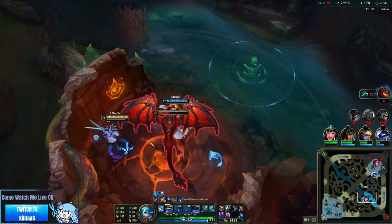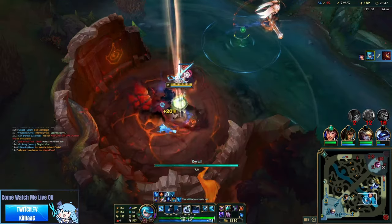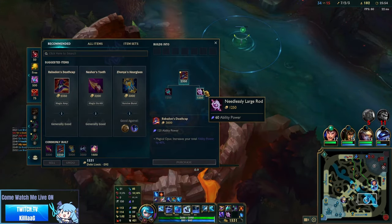My rank is D1 1LP, but we are currently on my alt account which is Emerald 3 0LP. This account is just for jungle, and then my main is for top lane.